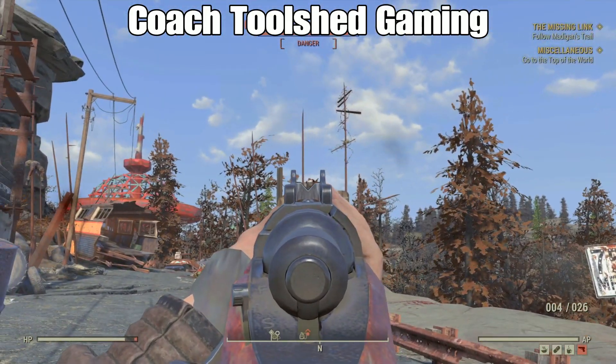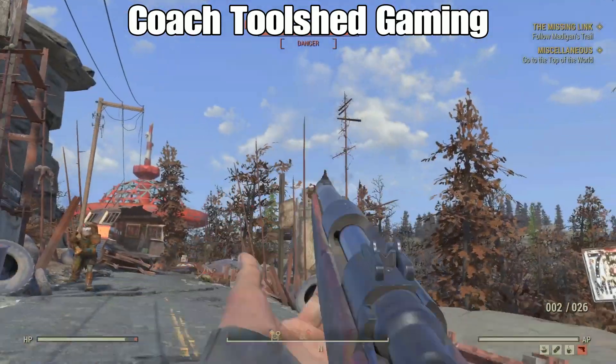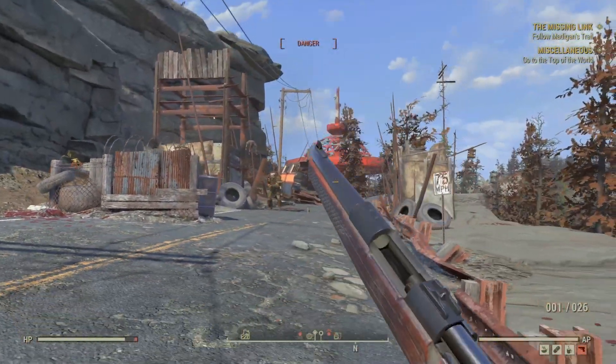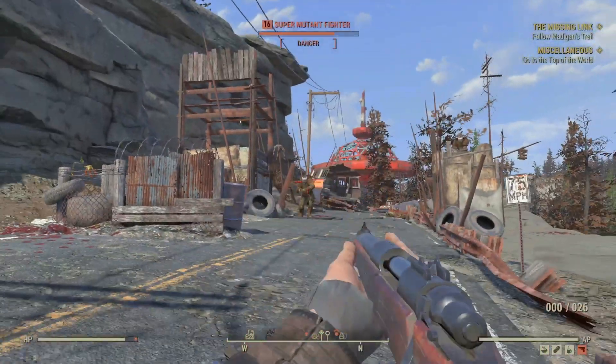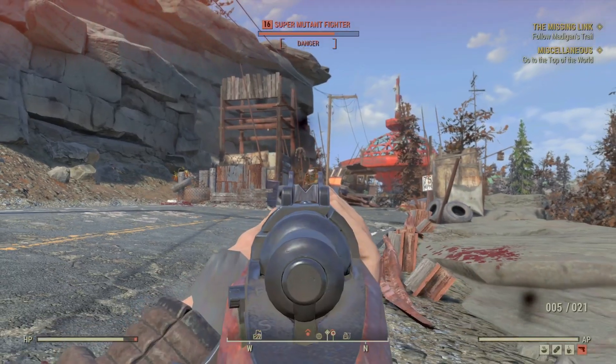Hey everybody, Coach Toolshed here. Today we're going to be discussing another major problem that Fallout 76 has that Bethesda needs to address immediately, and this is going to be hit detection. When you're firing at enemies, are the bullets going where they're supposed to be going? Are they going where you're aiming?